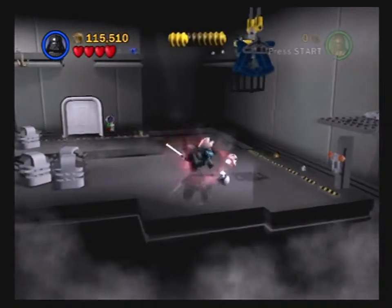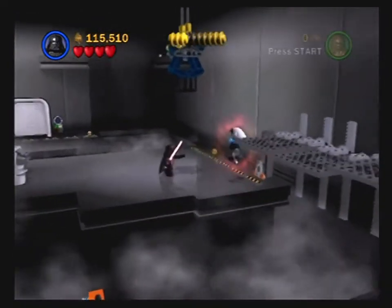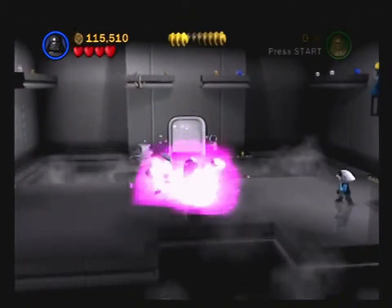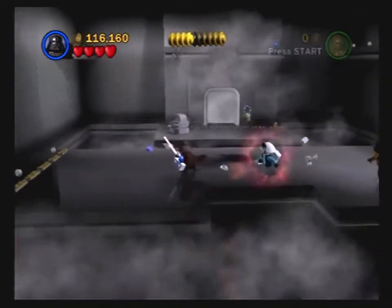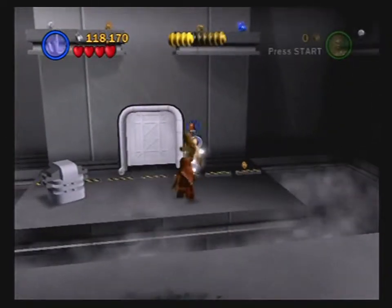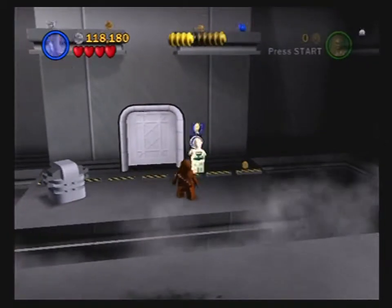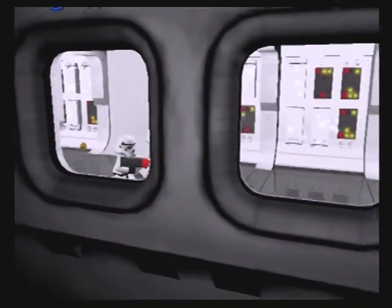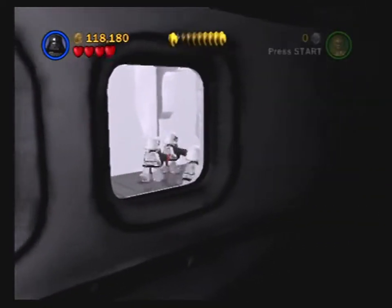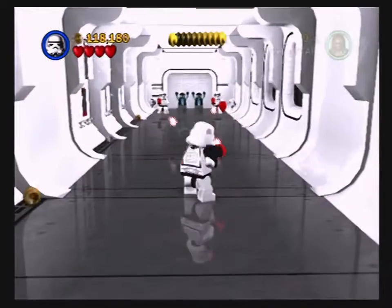This guy doesn't actually become your friend or anything — he's invincible, I'm pretty sure. The thing is, the AI won't actually progress unless they're supposed to. So there will be cases, unfortunately, where you'll just kind of get stuck with your AI friend not following you like you'd like them to.